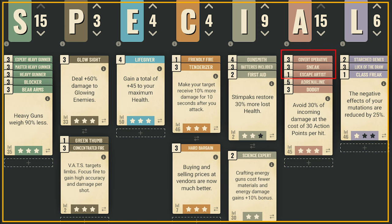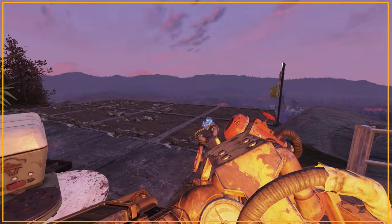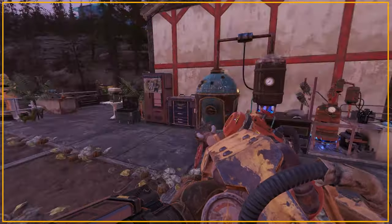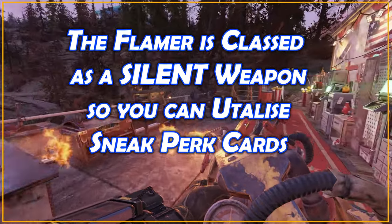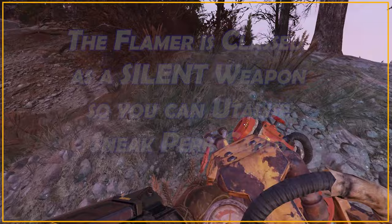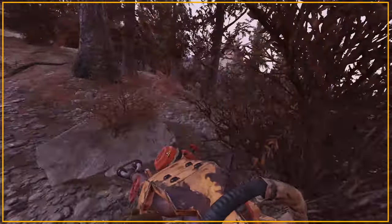You might also notice that I've added a lot of Sneak perk cards — this is not by accident. Despite the Flamer propelling a giant jet of flames that enemies must be able to see, the weapon is classed as Silent, and therefore you can easily gain the extra 2.5x damage that the Covert Operative perk card gives for Sneak Attacks.